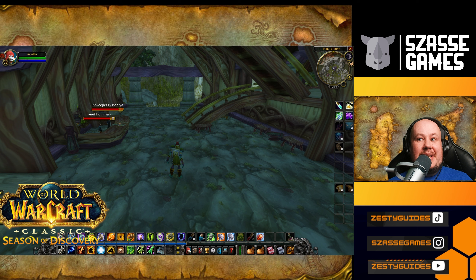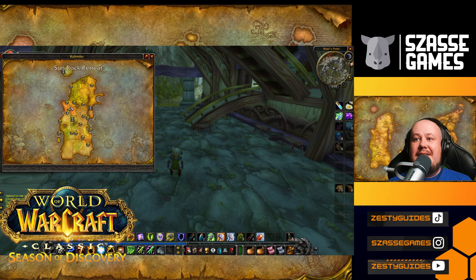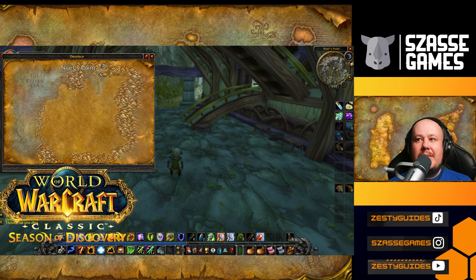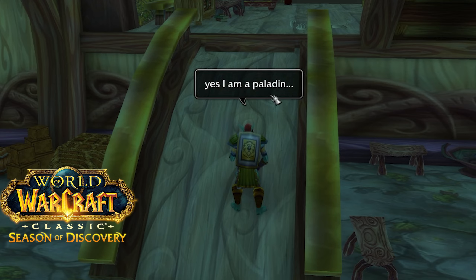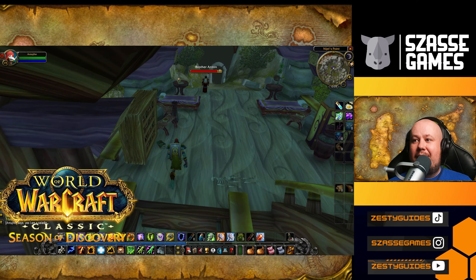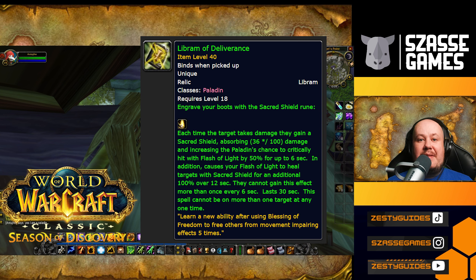This is a pretty easy rune to get — it was just hard to figure out exactly where it was. In Desolace in Kalimdor, up in the northern corner is Nigel's Point. In the far back corner of Nigel's Point is the Inn. Going up into the second level of the Inn here, you can find the Libram right here on this bench.